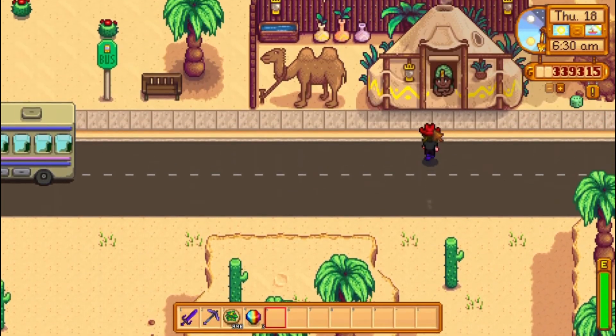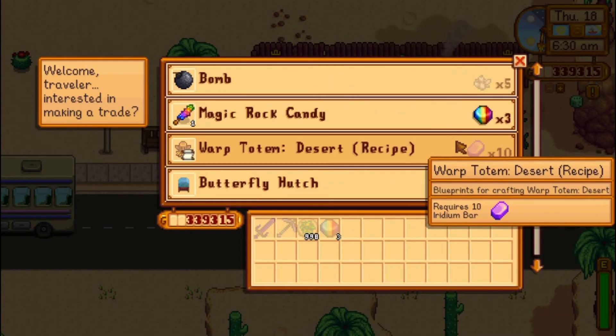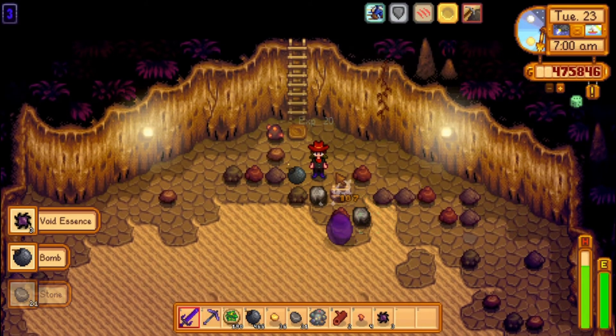Overall, out of the 3 methods, buying it from the Desert Trader — although expensive — is still the most practical option for most players.